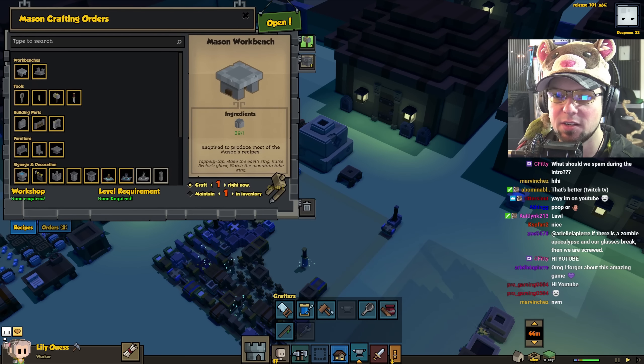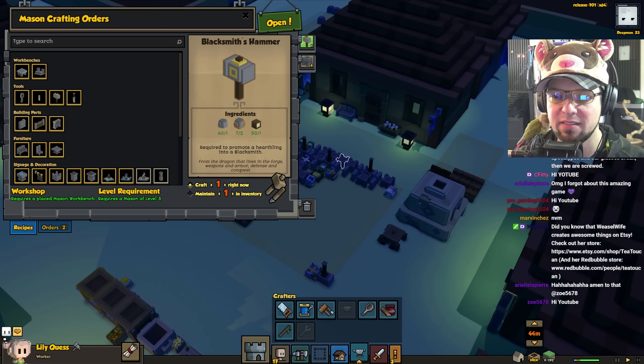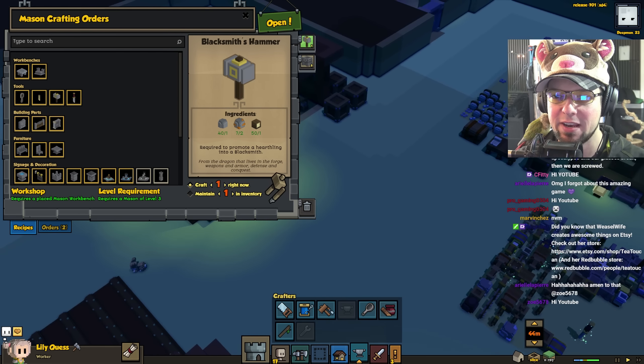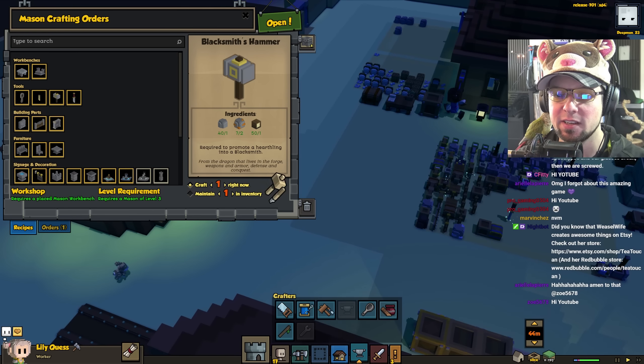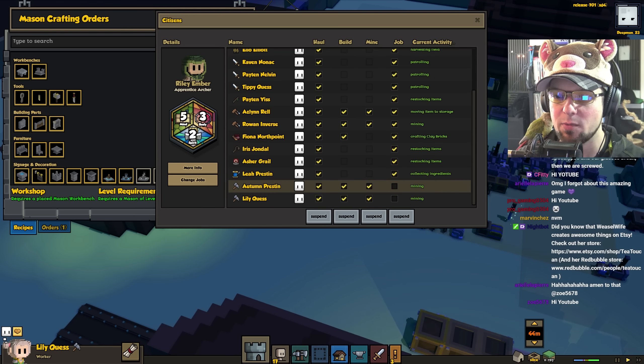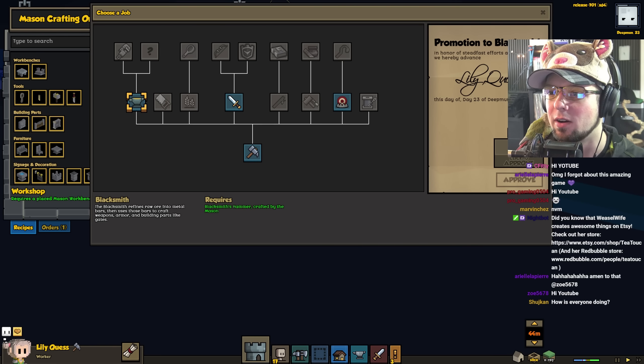Let's pull up that mason craft menu. He has all the materials, everything. He should be working on it. I think he just finished it, which means now we can assign our blacksmith. Fantastic! There you go, promotion to blacksmith.